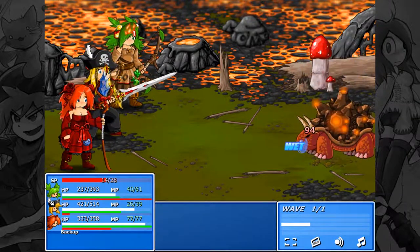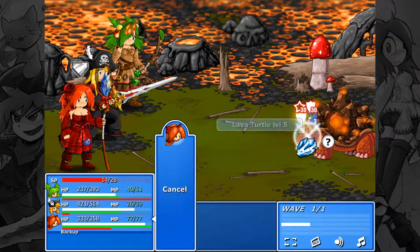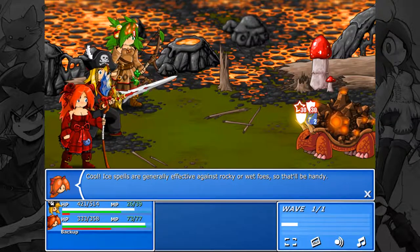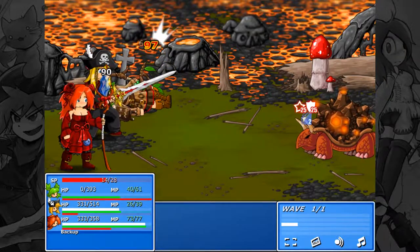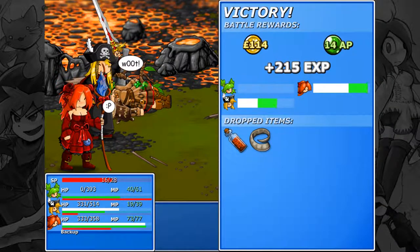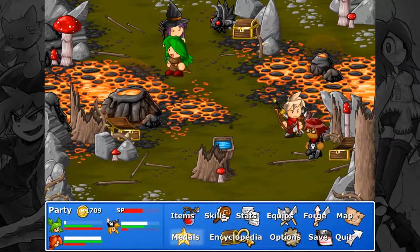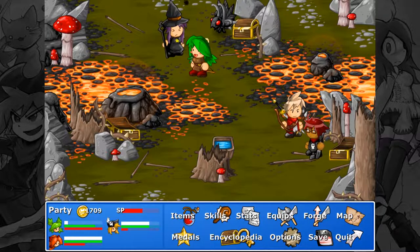Since it is wet, I may as well use ice against it. Ice spells are generally effective against rocky or wet foes, so that will come in handy. I'm still forgetting what that metal actually is — oh no, I can't cut that metal yet. Never mind.